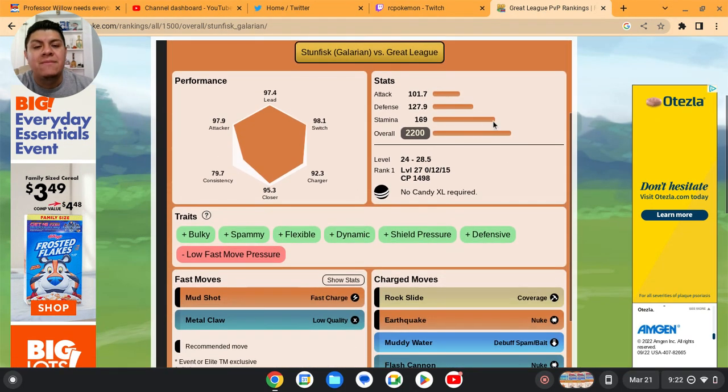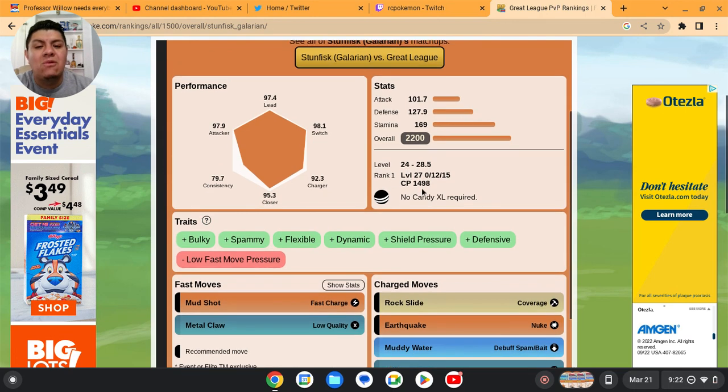For rank one IVs, the IV spread is 0/12/15, hitting a max CP of 1498 for the Great League at level 28.5. Remember those IVs. For the Ultra League, the best IVs are gonna be 15/15/15, and that's gonna be for the Ultra League.